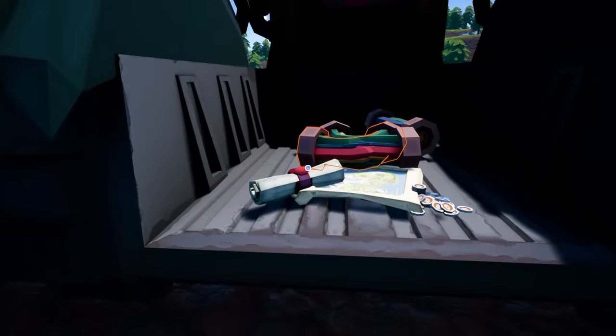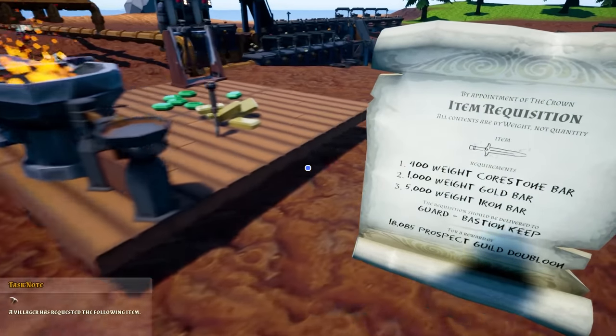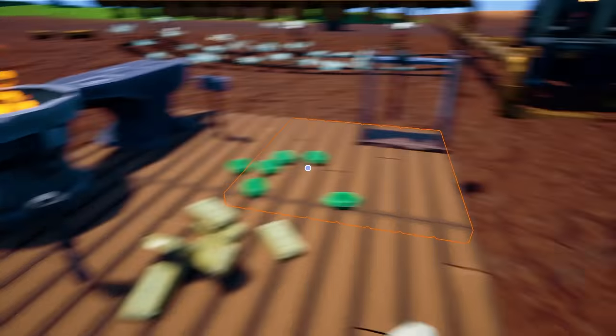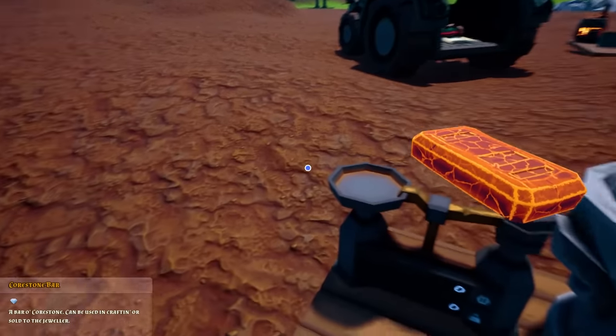I'm going to work on the next stage of the quest, which is this one: 400 weight core stone bar, 1,000 gold, and 5,000 iron. But I get 18,000 prospect guild doubloons. So let's see how big of a core stone bar we have now — hopefully it's big enough.